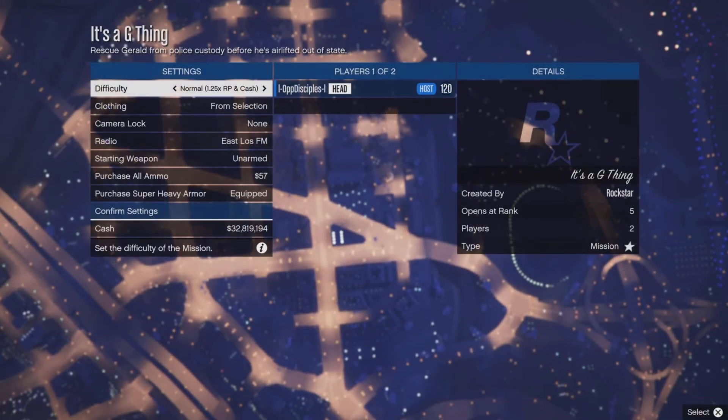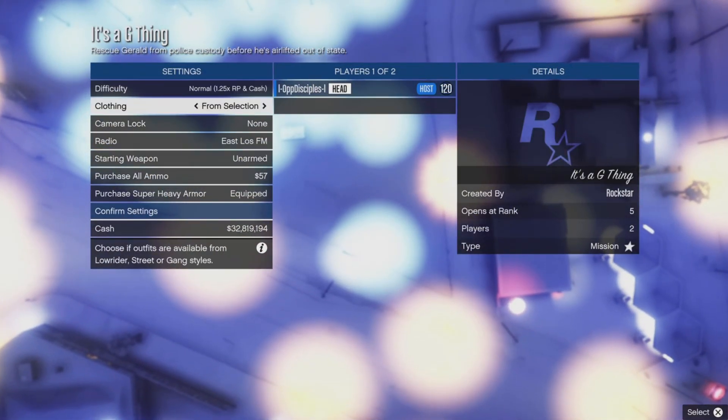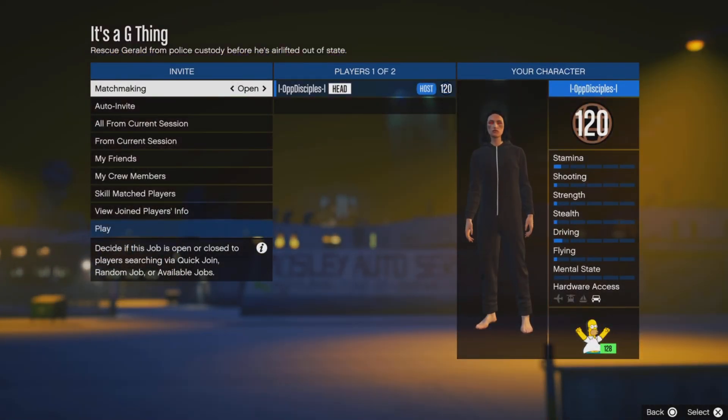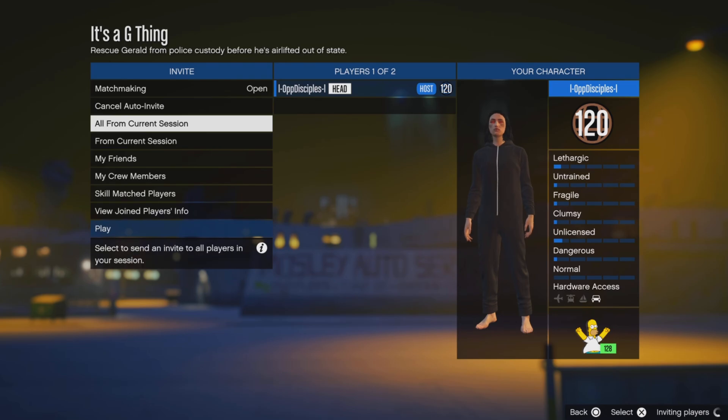If you have this mission bookmarked it should be here - we've been using this mission for the past couple of months. Remember to set the lobby to invite only, save outfits, confirm settings, and invite a friend or someone to join you. Once someone joins, start the mission - be patient.